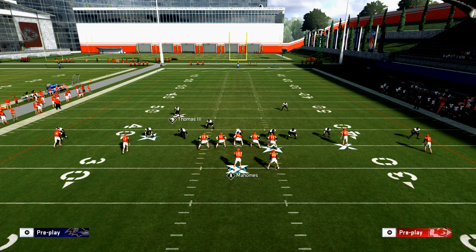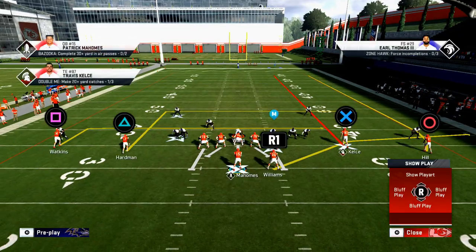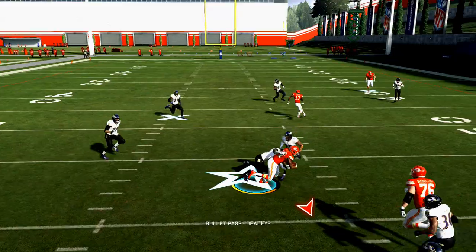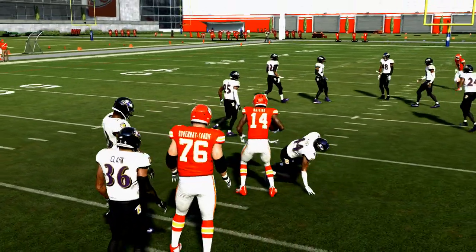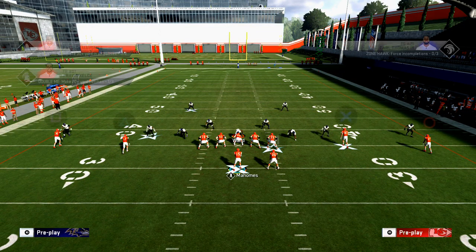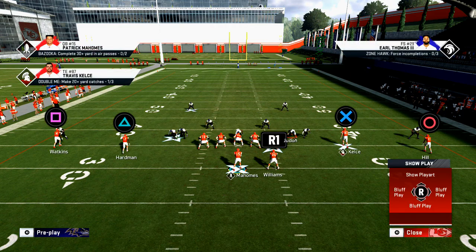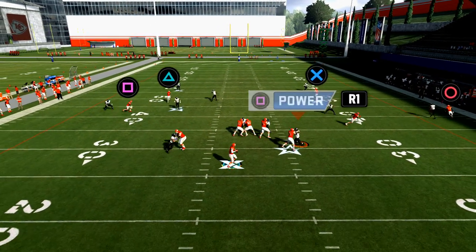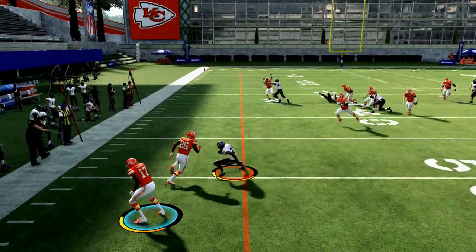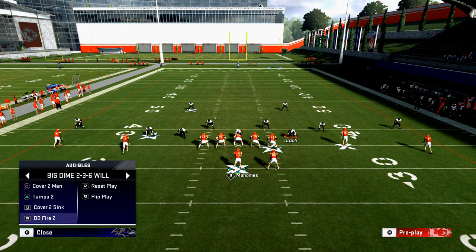They're going to widen these guys out a little bit and put a defender in the deep blue, then user the underneath — that's what I would do. If you pass lead to the inside, you can consistently catch that. If they do put a deep blue, out of Y Stick you're going to be able to work the levels — that square receiver is going to be wide open all game long. This is Peyton Manning's favorite play; he made a career out of running a good levels concept.